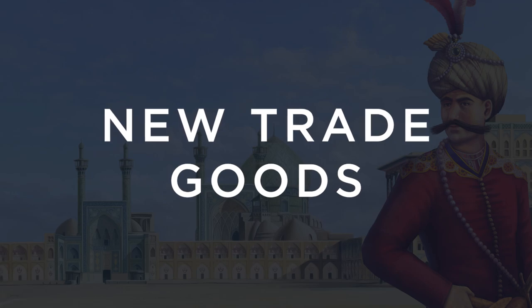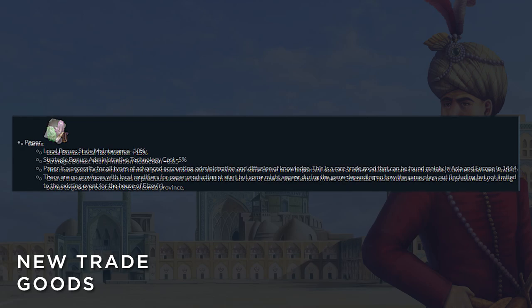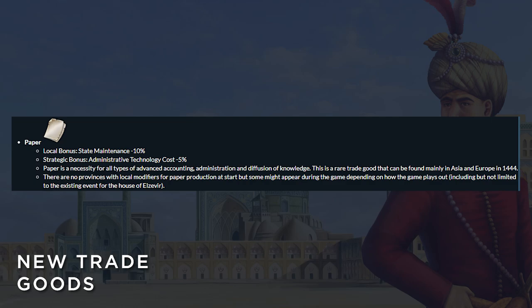Several new trade goods have been introduced. Gems give a local bonus tax modifier of 15% and a strategic bonus of yearly inflation reduction of 0.05. They represent all forms of precious stone including pearls, jade, and amber. The famous diamond mines of Golconda are now represented by a strong bonus to goods produced in the Golconda province. Paper is a new trade good with a local bonus of state maintenance minus 10% and a strategic bonus of administrative tech costs minus 5%, with no provinces having local modifiers at start but some may appear during the game. Glass gives local production efficiency plus 10% and a strategic bonus of diplomatic tech cost minus 5%.